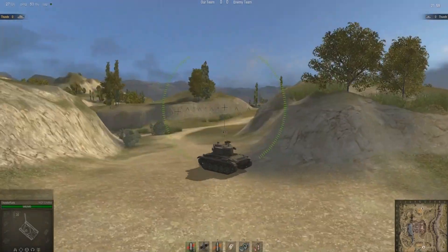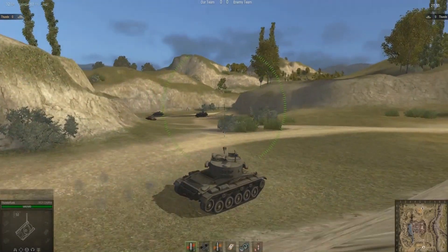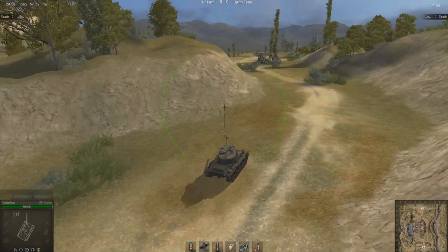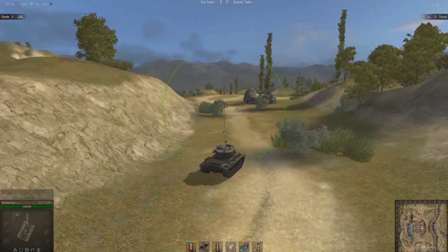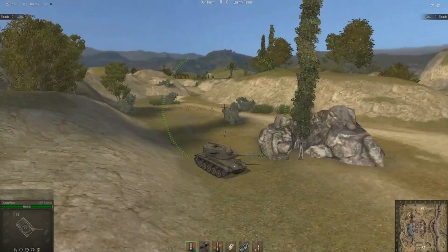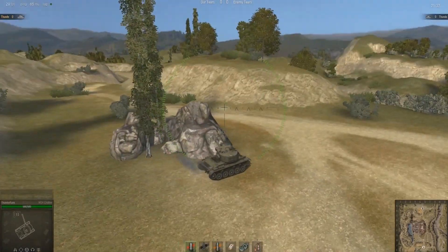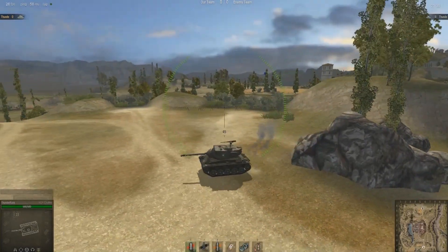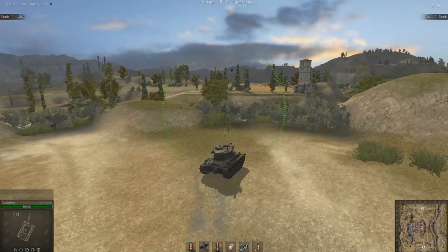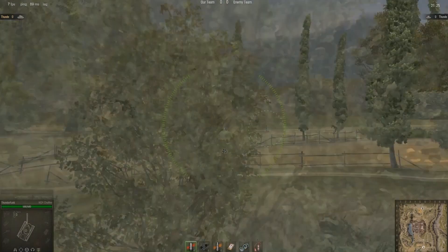If you're able to take out whoever comes that way, or nobody comes that way, or your allies deal with them, press on along this upper ridge. Sometimes you can find an enemy heavy tank or tank destroyer lurking in the area — if so, rush straight past them, take cover behind these rocks, and try to make them come to you. You can strafe them, which light tanks are good at, or wait for one of your allies to come and destroy them. If nobody's up here and you haven't been spotted, take cover behind one of these bushes and get a good look at the enemy's base.